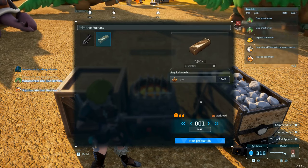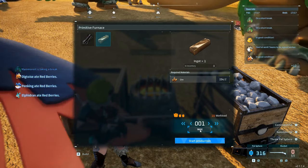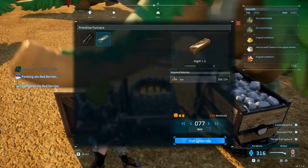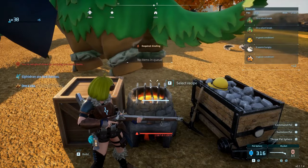To quickly gather specific materials, craft an item requiring that material at the highest available quantity. Immediately cancel the production after starting it, and all the materials will be returned to your inventory.